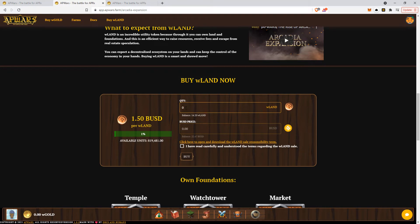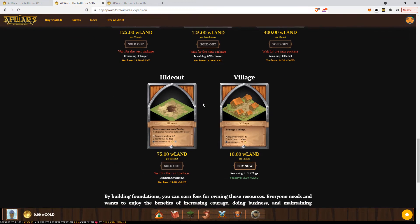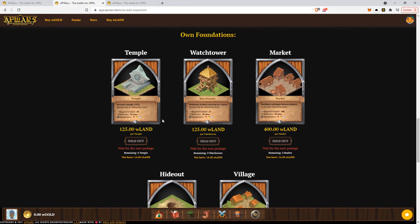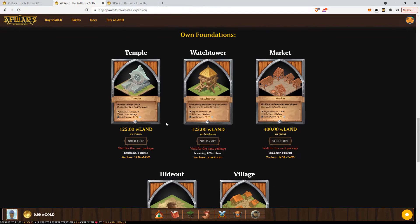With the balance on this demo wallet, there's not much that you can do. But just to show you — each Warland is being sold at 1.5 BUSD, so you would be able to buy as much as you want. Unfortunately, if you're seeing the video now, you can only buy the villages which have a max cap — at the moment that is about 1,300 villages, meaning about 200 villages have already been sold. The rest of the foundations available were already bought in the first hours of the launch.